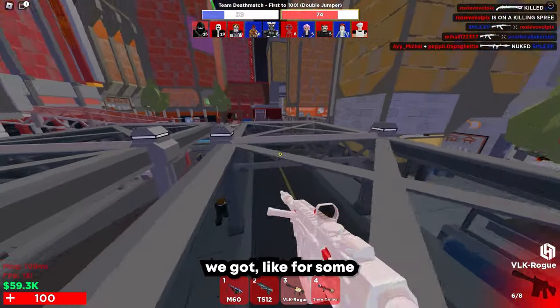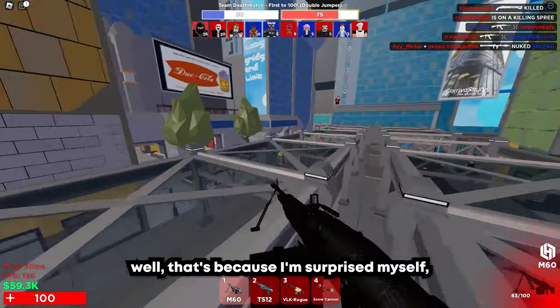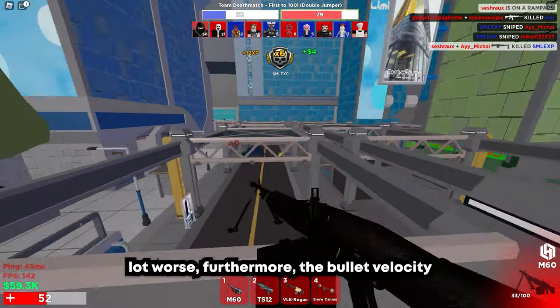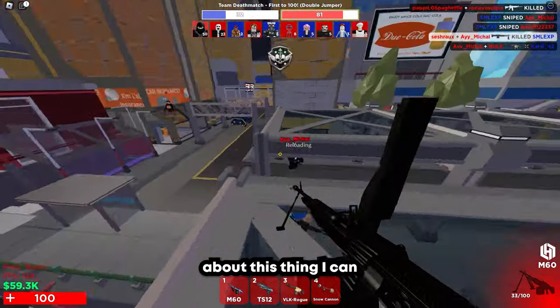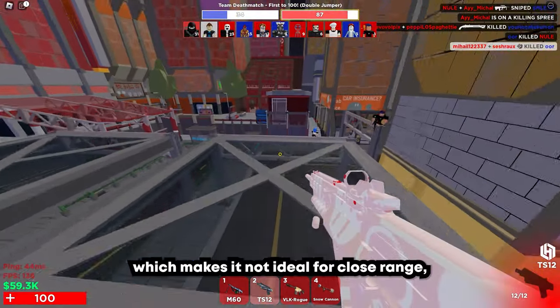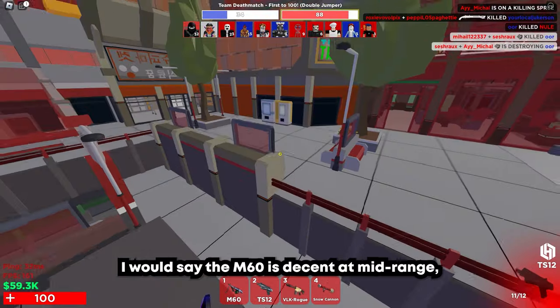This is the loadout we got. For some people it might look like I'm doing decently well — I'm surprised myself, I don't know why this thing actually works right now. Because usually it's a lot worse. The bullet velocity is slow. The best thing I can say about the Snow Cannon is its slow muzzle velocity, which makes it not ideal for close range. But that's what you have the shotguns for. The M60 is decent at mid-range.